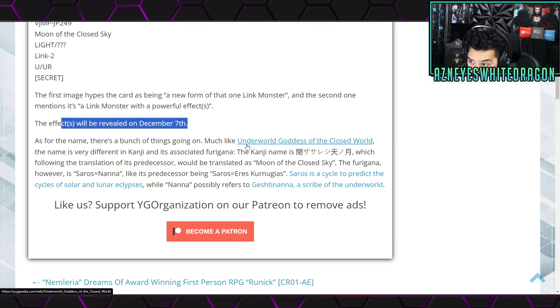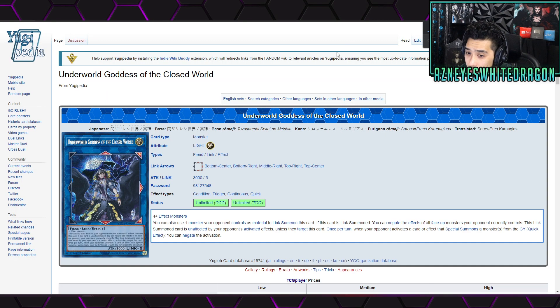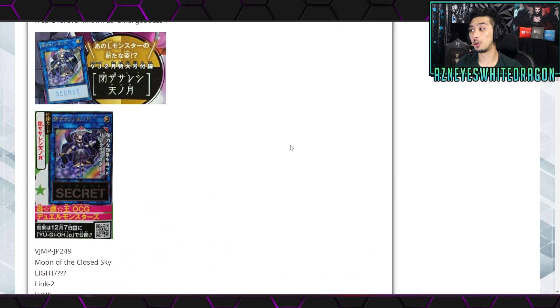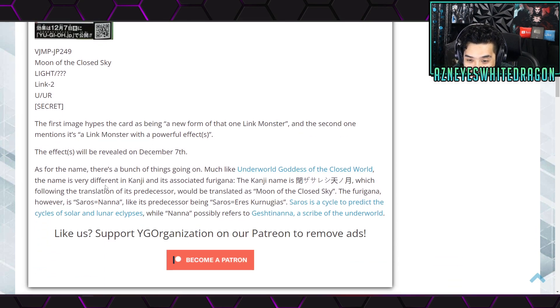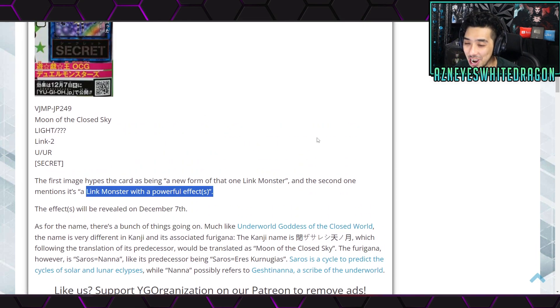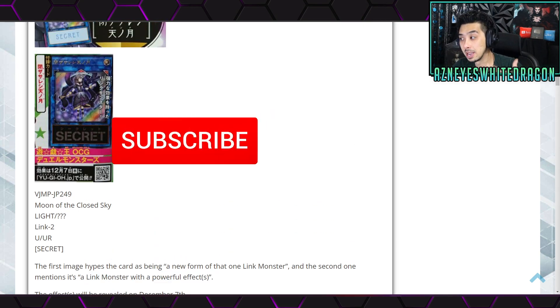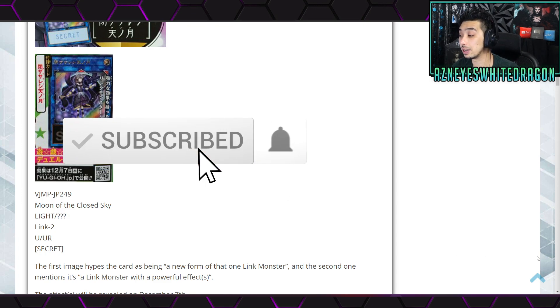There's also mention of a card called Underworld of the Goddess. This card would be insane because it lets you use your opponent's monsters as material. If this is only a Link 2 and you can use your opponent's monsters as material, that's pretty busted. Who knows if it's going to be that good — they sometimes overhype stuff — but if you want to guess, drop it in the comments below. Hit subscribe and as soon as the effect drops, I'll give you the news and see if it's actually worth the hype.